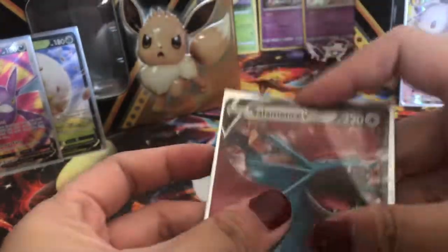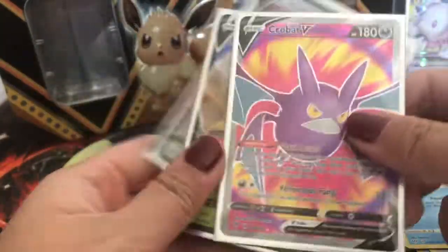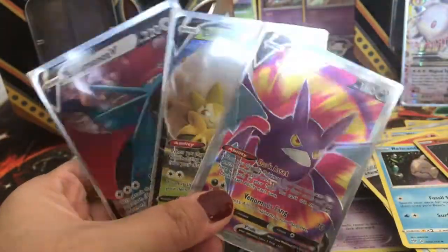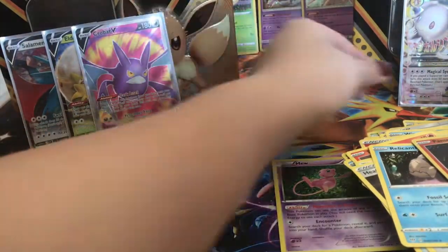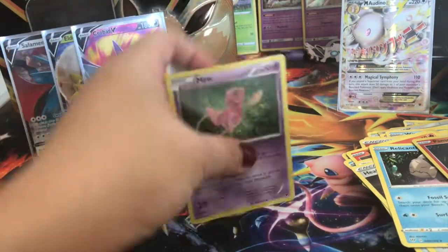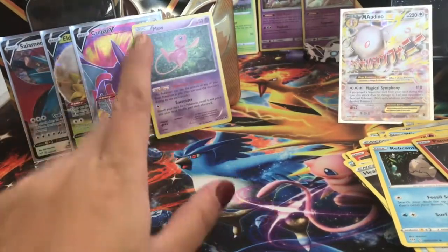And a Salamence V — wow! Okay, even though this was possibly messed with, I don't know for sure, we got three hits in four out of five packs — that is pretty dope, that is really good. Way better than our one hit from the other tin. We got the Mega Audino EX from that one, and then we also got a Mew Hollow from the Fates Collide pack.